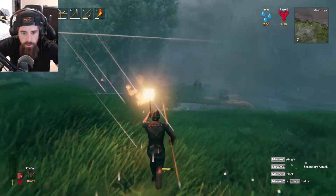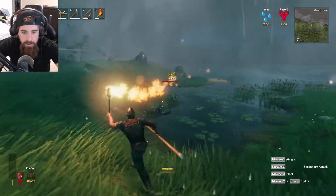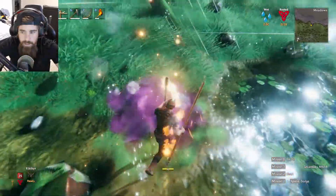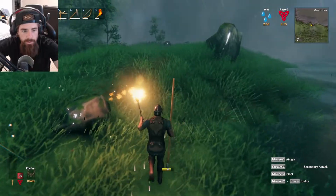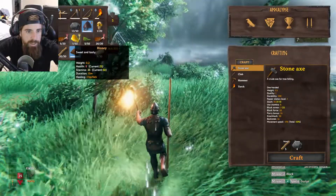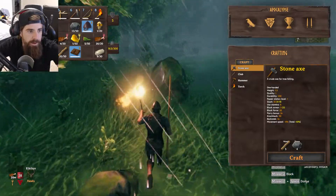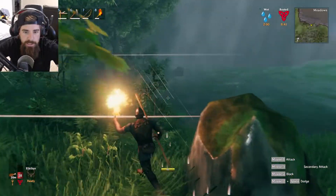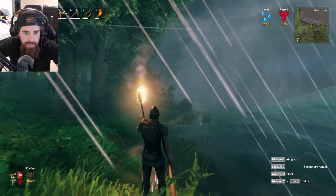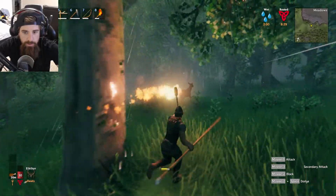Whoa, these little lizard dudes — I kill those, they just have some meat on them and I pick it up. I got boar meat, honey — I'll eat some boar meat to get my health up. Berries are great too. Look at the size of these waves on the shore — it's insane. I gotta get away from the storm, it's kind of scaring me.